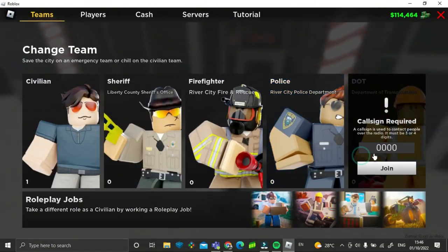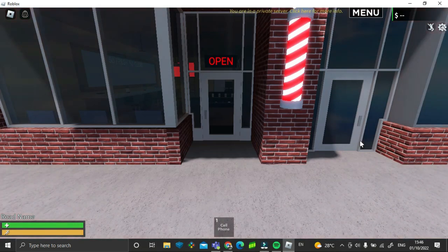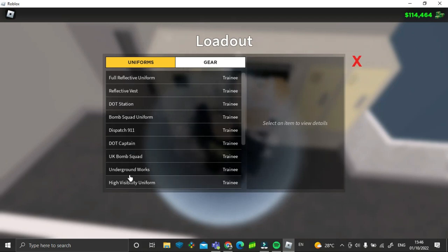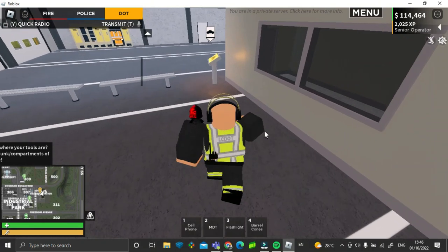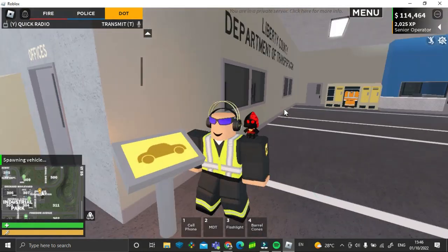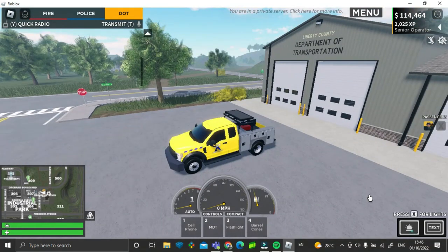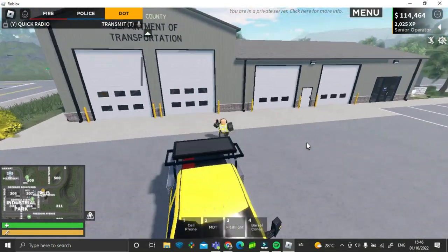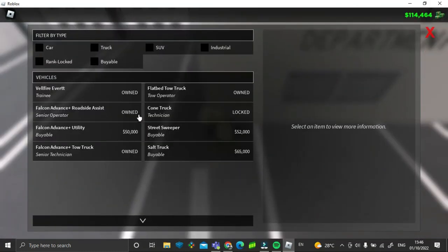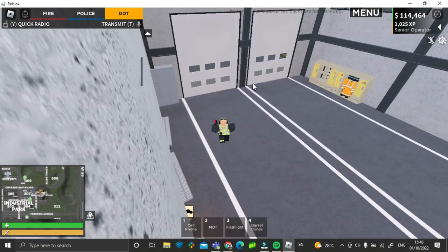Next, on the DOT team, we have a new truck. Here it is — the Falcon Advance Roadside Assist. It's kind of like the Falcon Advance Utility, but a different model.